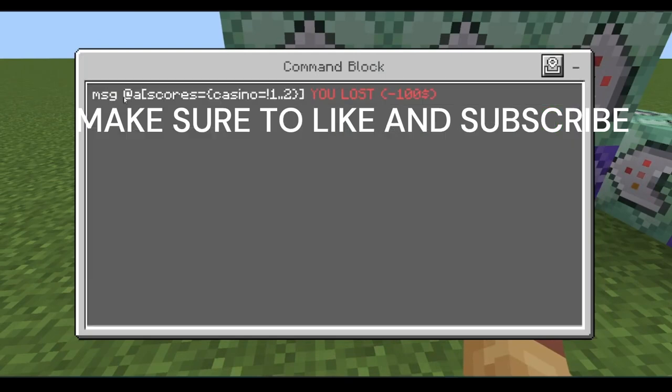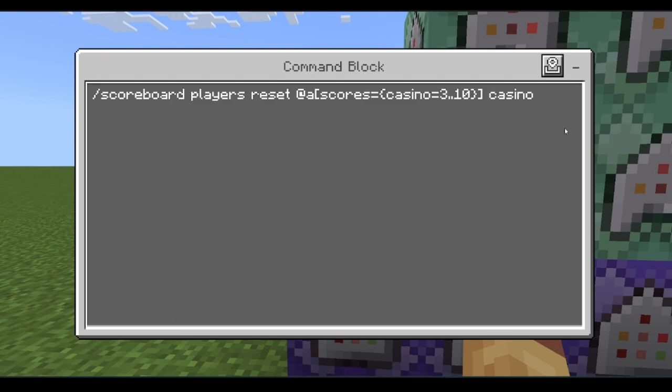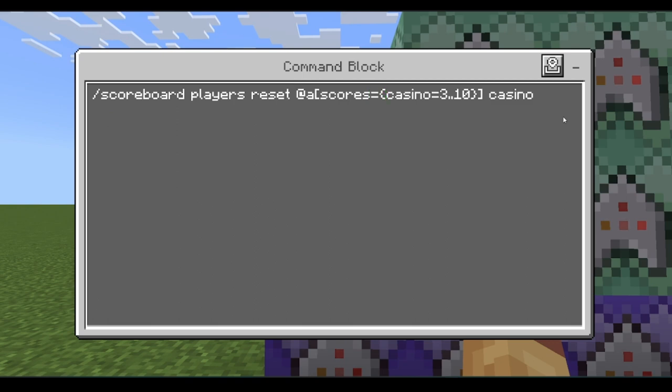This is the losing condition. Message @a scores equals casino, with an exclamation point range like one..two — this won't message anyone with a score between the winning values. Then reset their scoreboard so they don't keep getting that losing message: scoreboard players reset @a scores equals casino equals three..ten.